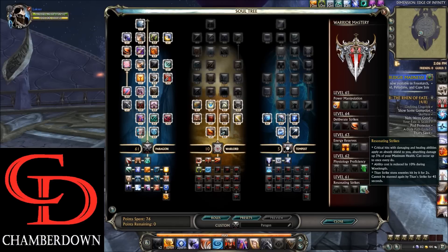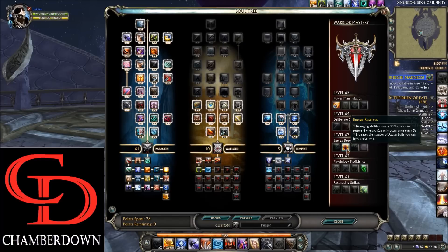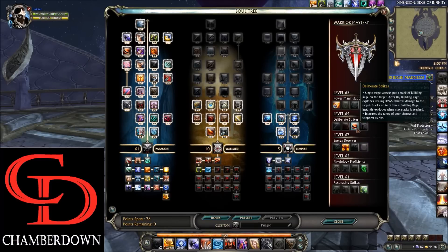Moving over to the masteries — at level 61 we take Resonating Strikes, which allows your critical hits to apply a 3% max health shield to you once every six seconds. Level 62 we take Physiology Proficiency, which makes your Combat Focus buff increase your next three casts of Reaping Harvest — your finisher — by 30%, instead of one Reaping Harvest by 50%. Level 63 we take Energy Reserves, which makes your damaging abilities have a 33% chance to restore four energy. Level 64 we take Deliberate Strikes, which allows your single target attacks to put a stack of Building Rage on the target. After eight seconds Building Rage explodes, dealing 4,000 Ethereal damage per stack, stacking up to three times — a pretty big DPS gain.